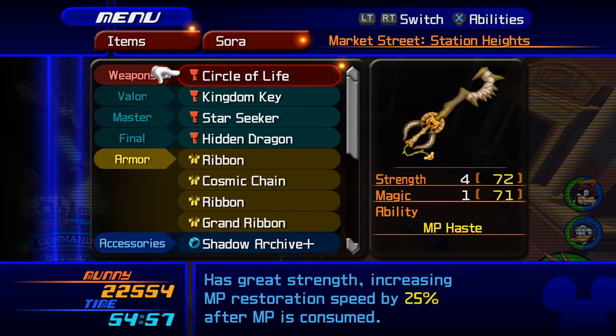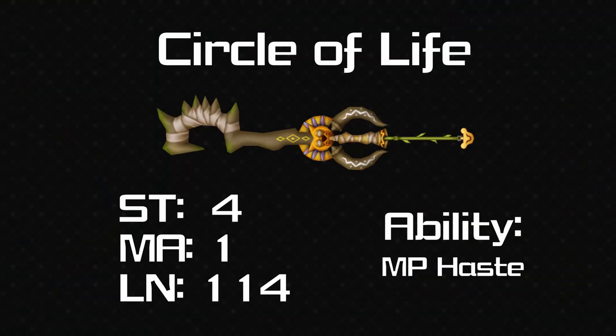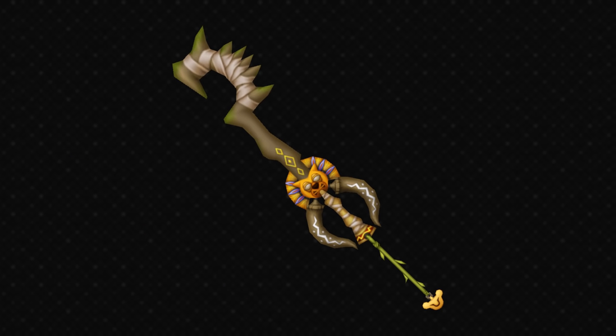There's more to see than can ever be seen — okay I'm just trying to segue into Circle of Life, the next keyblade. It has MP Haste, which might be useful but it's not crazy good — it's only a 25% increase to your MP charging rate. Circle of Life is the spiritual successor to Jungle King. It's a very naturalistic looking keyblade — we have spikes and fangs. The bandages around the teeth I actually quite like, just like with Jungle King.